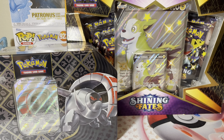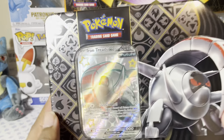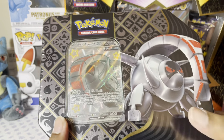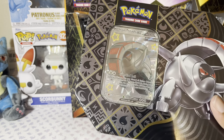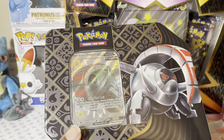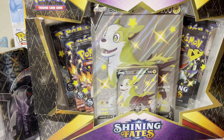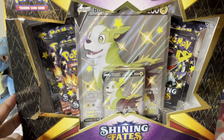Hey everybody, welcome back to the channel. Today we have a Paldean Fates 10 and a Shining Fates box — this is the Iron Treads EX tin. This is the last 10 I have for Paldean Fates. I bought one of each, just like I bought one of each premium collection box. I was going to open each collection box with the 10, but I did a booster bundle battle in the last one. So now I'm going to open this with this Shining Fates box and we're going to get into that. I'm actually going to open the Shining Fates box first.